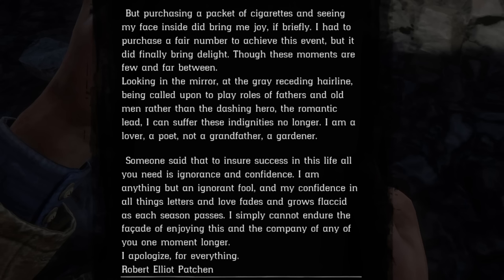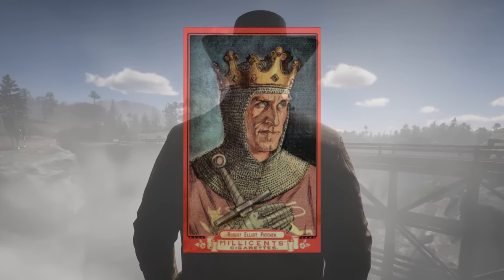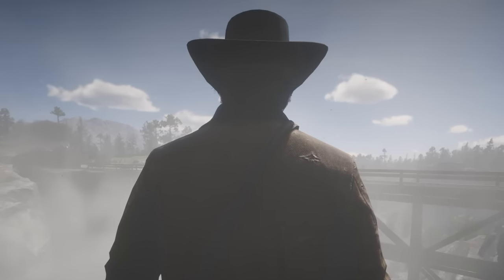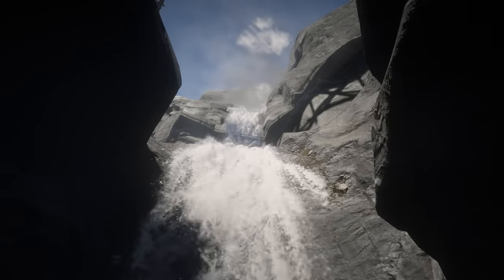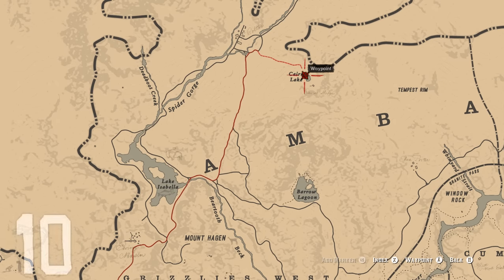'Looking in the mirror at the grey receding hairline, being called upon to play roles of fathers and old men rather than the dashing hero, the romantic lead — I can suffer these indignities no longer. I am a lover, a poet, not a grandfather, a gardener. Someone said to ensure success in this life, all you need is ignorance and confidence. I am anything but an ignorant fool, and my confidence in all things letters and love fades as each season passes. I simply cannot endure the facade of enjoying this and the company of any of you one moment longer. I apologise for everything — Robert Elliot Patchen.' The cigarette card for Robert Elliot Patchen can be found within the Stars of the Stage cigarette card set. We never see this character, but thanks to this note, we have a good idea of how he died — it appears he jumped from this waterfall to his demise.